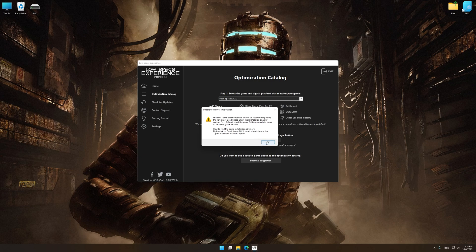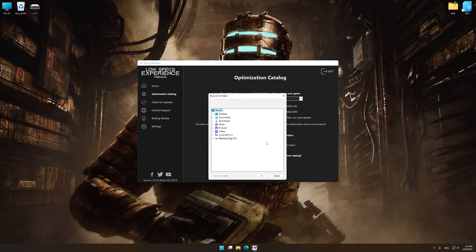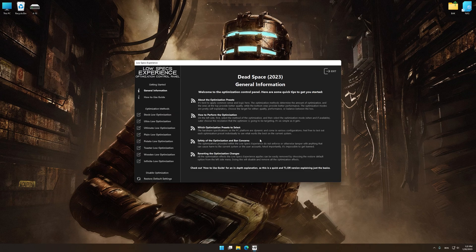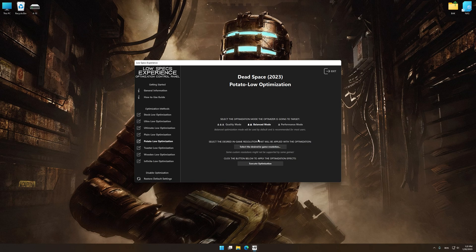Now, if the Low Specs Experience does not automatically verify the installation location, simply select the location where your game is installed. Press OK and the optimization control panel will load. When the optimization control panel loads, simply select the optimization presets and the resolution you would like to render your game at. This is something you will need to experiment with on your own in order to see what works best for your system.